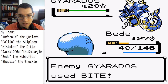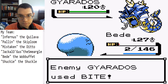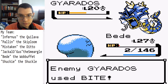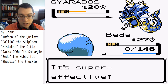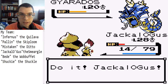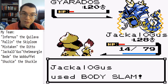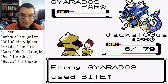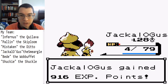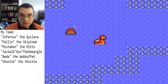Another Gyarados — okay, well we can Mirror Coat these Bites again. At least that one didn't defeat me. There you go Bead, you did some good work. Jackalogus might go first — can do a Body Slam or two maybe. Paralyze it — oh, went for Bite again, okay, that works for me. Oh, we're done with it — I thought he had another Gyarados.